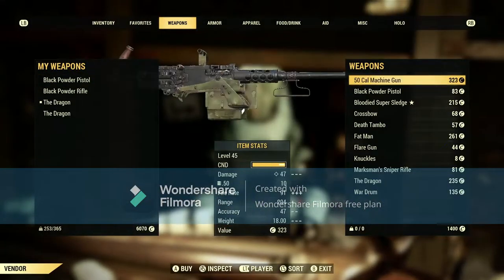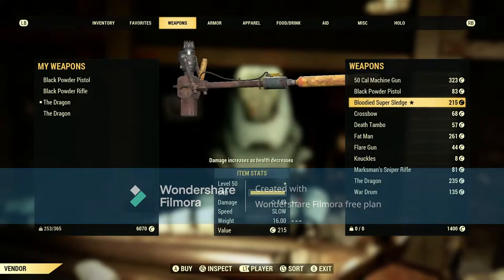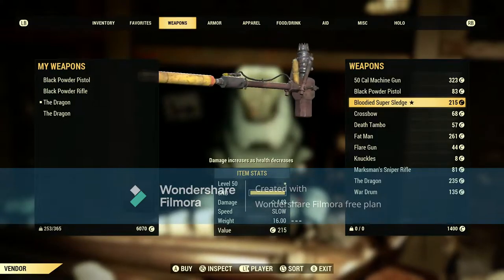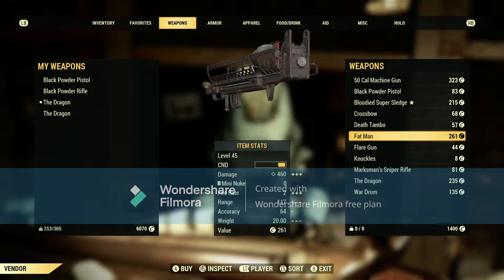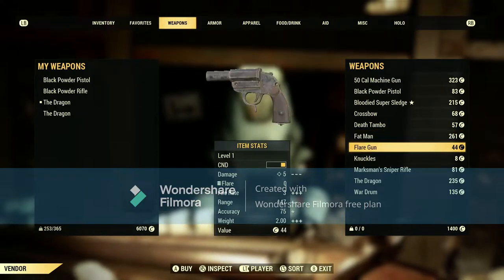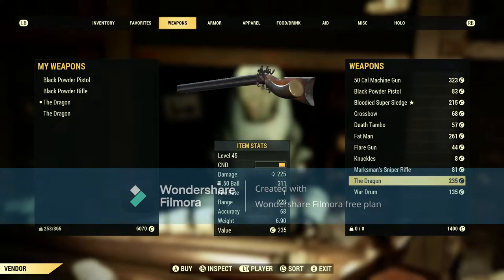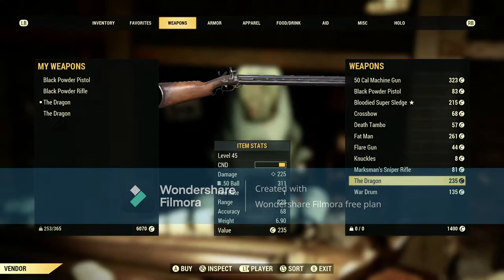He will sell a multitude of weapons, like the black powder pistol, and a rare chance of legendary weapons. I haven't seen him sell a Fat Man before, so I was quite surprised. He also sells flare gun, knuckles, marksman sniper rifle, and the Dragon — the gun we are looking for. As you can see, untampered with, that is how it comes.